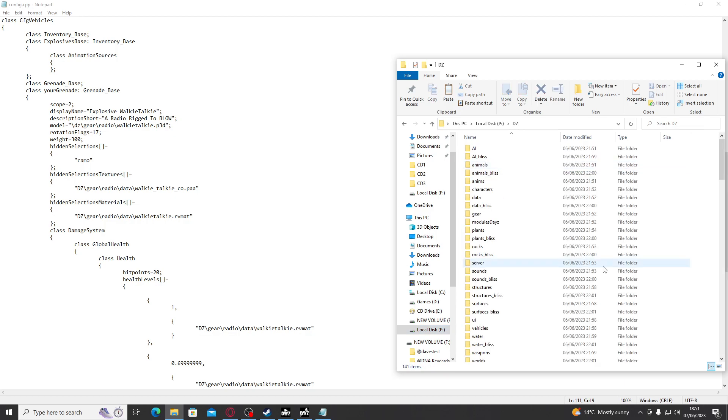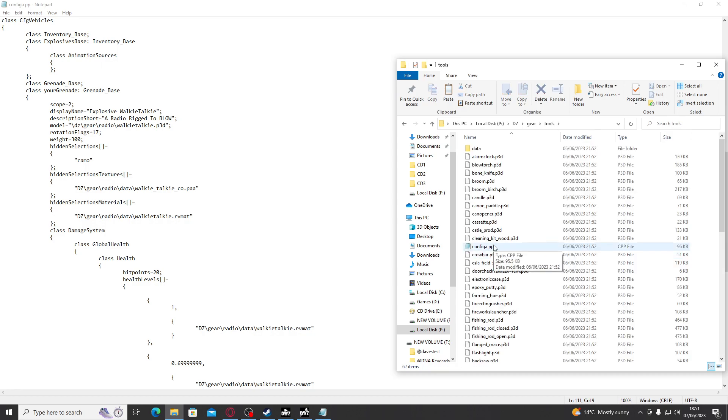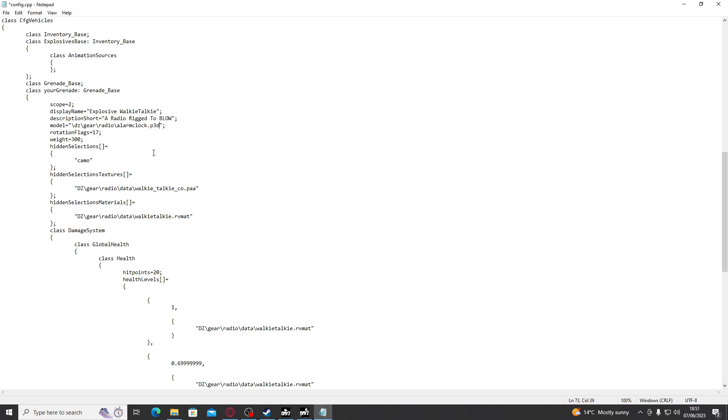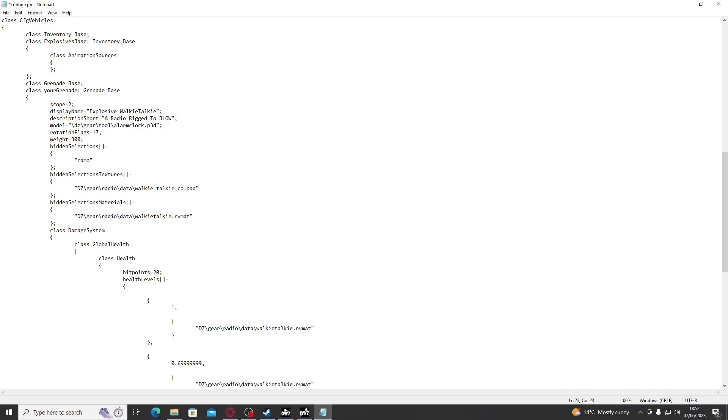In here is the majority of almost everything that's in DayZ. I'm going to go into Gear, and then into Tools because I happen to know the alarm clock is in there. So now I'm in DZ Gear Tools. I'm going to look for the alarm clock — and there it is. The first thing we're going for is the P3D: Alarm Clock.P3D. I'm going to copy this name and go over to the config and change the P3D to Alarm Clock. Now don't rush ahead because that's not going to work yet. If we look at the path, we can see it says DZ Gear Radio, whereas it should say DZ Gear Tools. So we need to change Radio to Tools. Jobs done — we have the P3D set up.